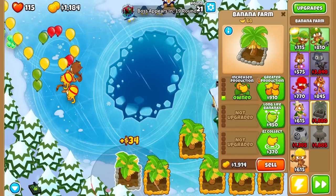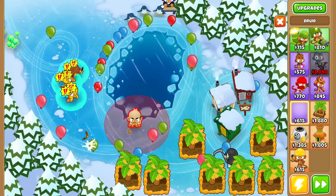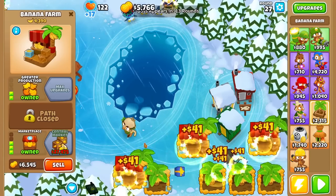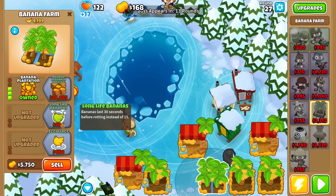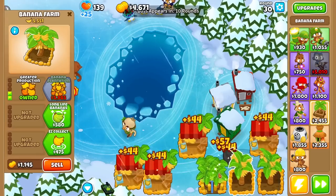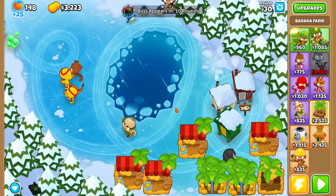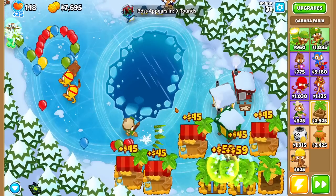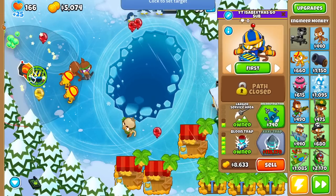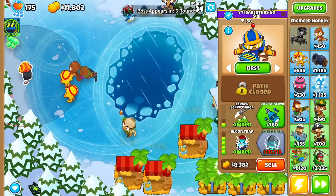I could have gotten Geraldo, but his shop items are cheesed because they don't increase in price. I'm dying to round 21 — I think I need to get a 0-3-0 Druid or 1-3-0. I shouldn't be going for marketplaces because I'm not selling them after. I might as well just be going for top path farms. I'll also consider a balloon trap for these rounds — I presume that will also make extra money and probably isn't affected by the attack speed decrease.